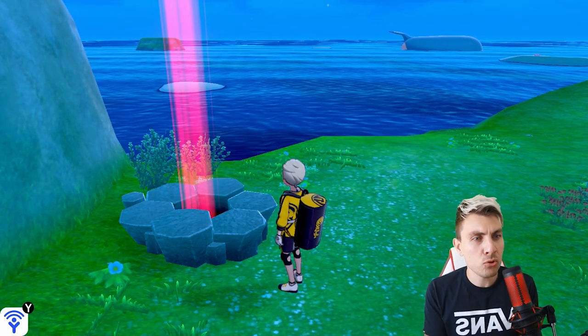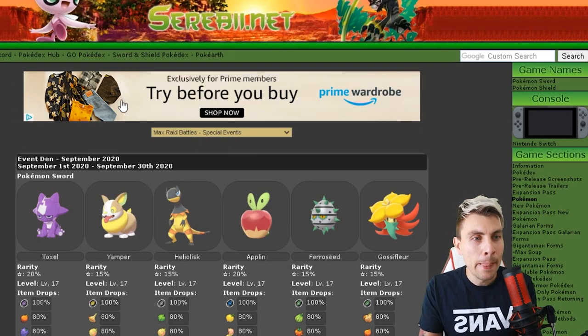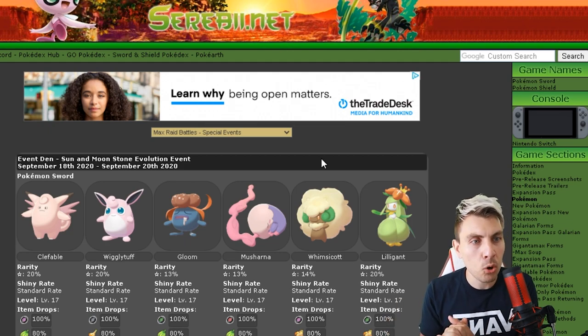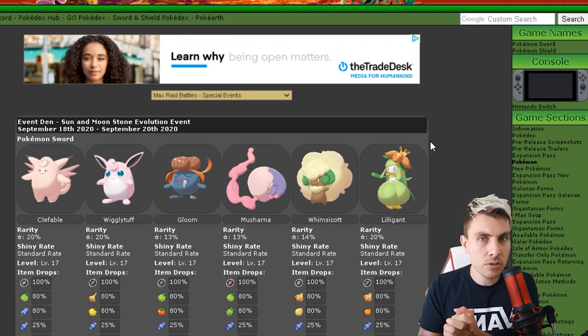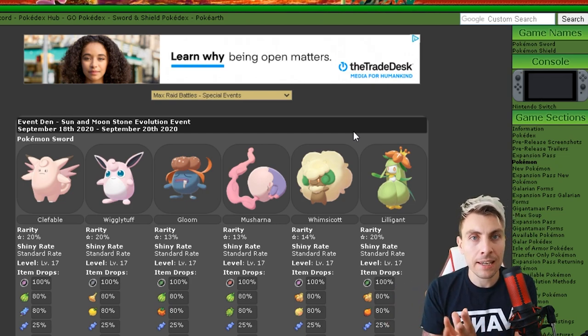As you can see on your screen right now, this is the September event. You've got Heliolisk, Gossifleur, Eldegoss, GMax Toxtricity, and Appletun running until the 30th of September. For this weekend only, we have a special event — the Sun and Moon Evolution Event, as Serebii are calling it — all based around Pokémon that evolve via Sun and Moon Stones. The event runs from September 18th, which is today, until September 20th this coming Sunday.